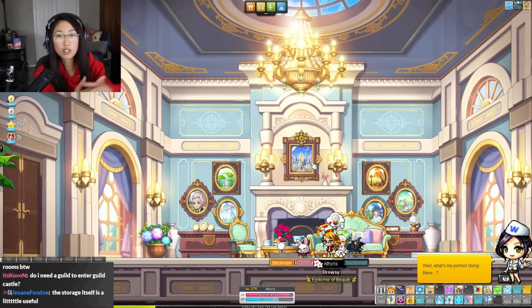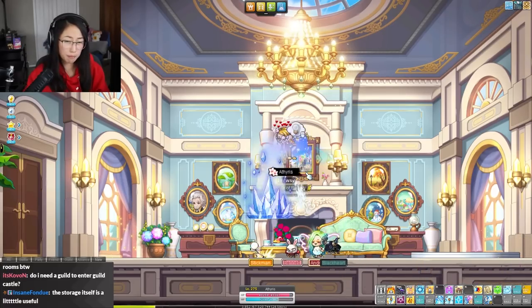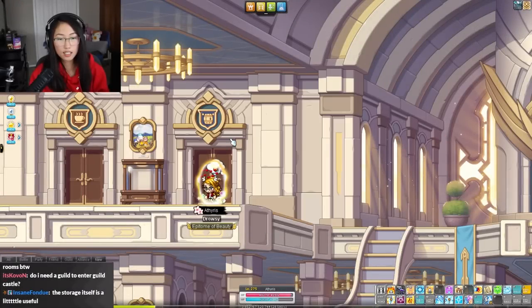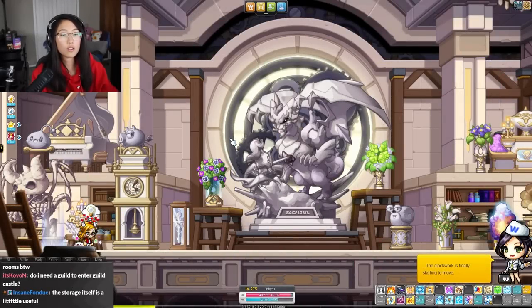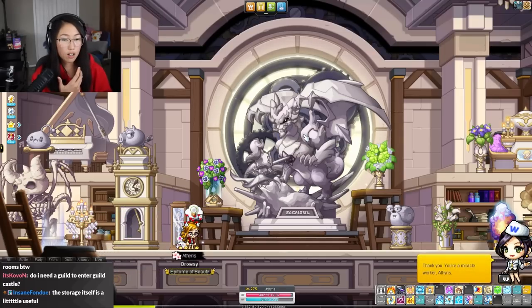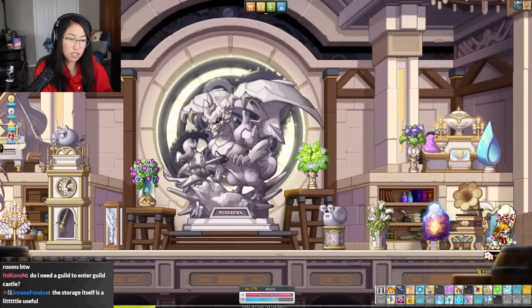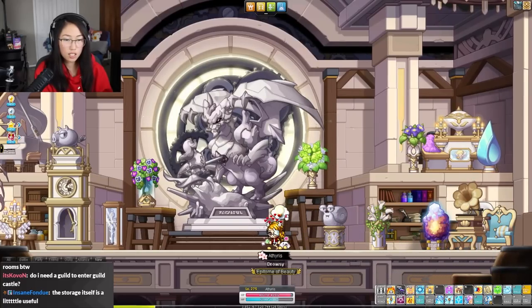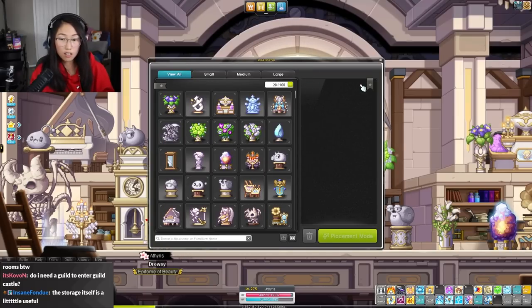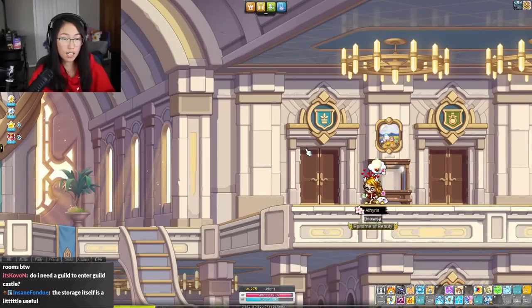This is the lobby — one of the starting rooms you get when you first create your guild castle. I'm not sure there are any actual usages for it. This is the storage room — also one of the default rooms the guild castle unlocks. There aren't usually furniture items here; last time it was very empty. I don't know if my guild leader decorated it or if it's literally storing our decorative items.